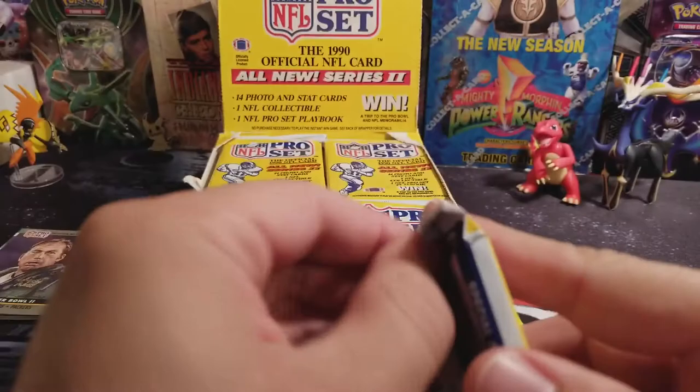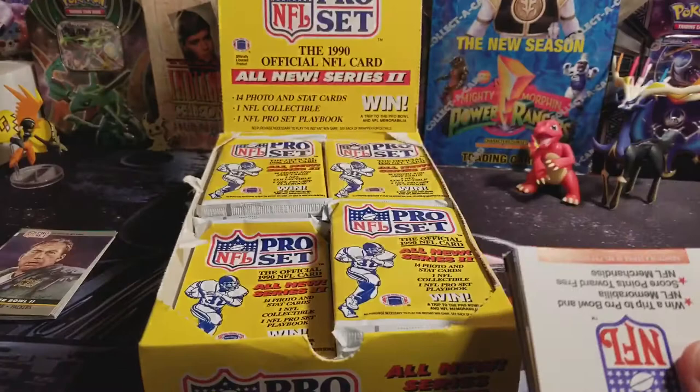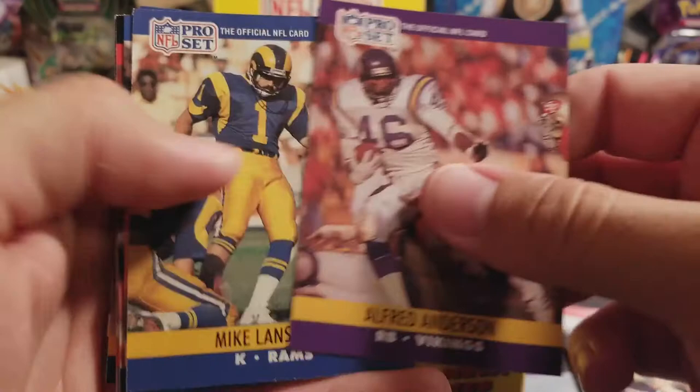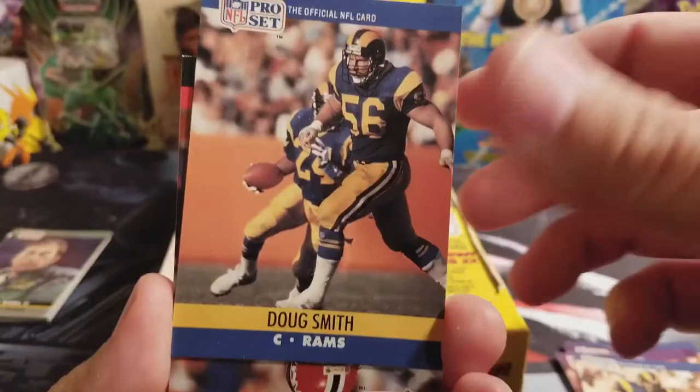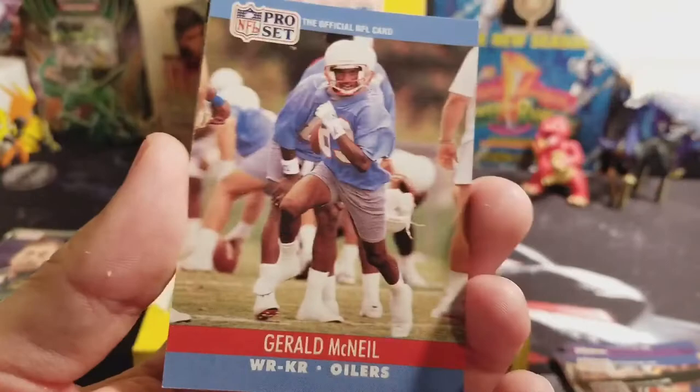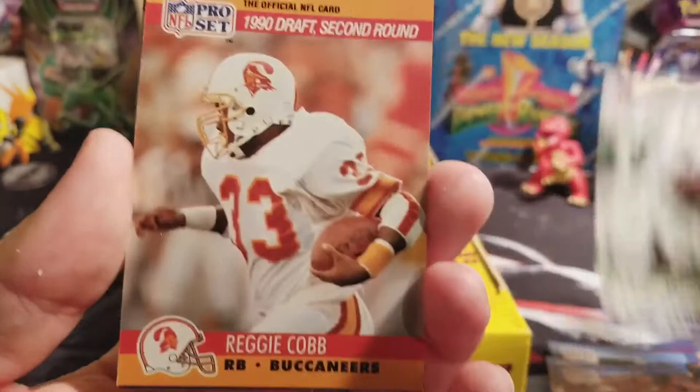Hopefully we'll get some of these. I know there are some that were like promo cards that I'm sure I won't get, but maybe we'll get at least one of them, because some of them are worth quite a bit and others are two or three dollars. Scott Case — I don't like it when they're upside down like that. Maybe that's a short print or something. Robert Clark, Anthony Johnson, Reggie Cobb, Kim Clark, Eric Green — that's a cool looking card too, looks like art.